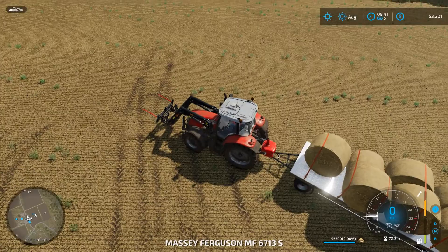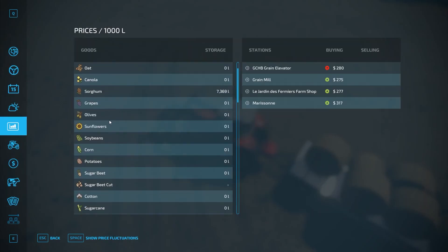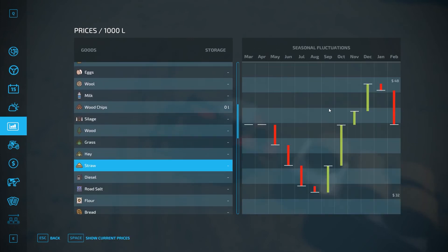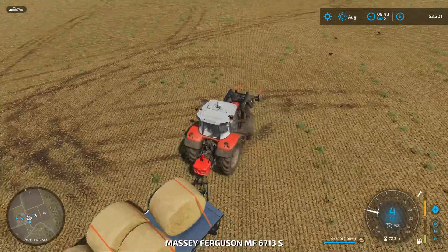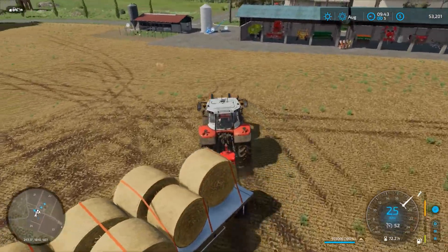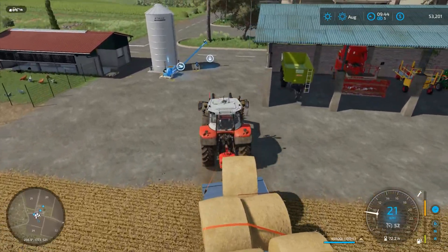We've got a decent sized trailer of bales there. So what's the price for straw? It's not great — it's 32, 33, goes up to about 48. At 48 when you're talking about 100,000 litres of straw, that's quite a considerable amount of cash. So I think it is worth waiting until the price is good. In the meantime we'll just pack this up over here next to the sheds, and we'll get busy doing some of the other jobs we need to do today.